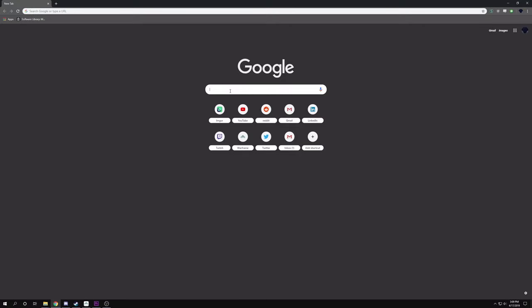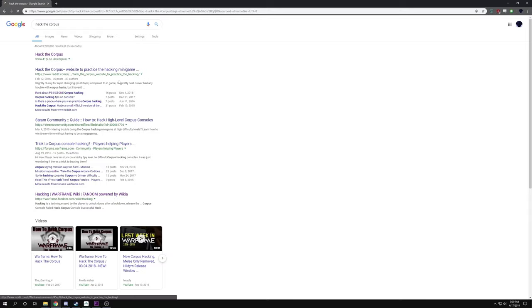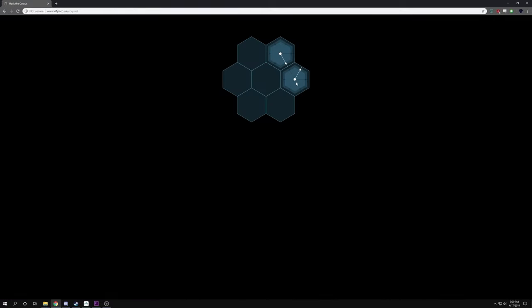Run a search on Google for 'hack the corpus' or go to the URL in the description. It's a website designed for you to just sit there and practice hacking Corpus consoles, and I learned on this thing. I spent maybe 15 minutes at most — and this was years ago — practicing on this, and I've never had an issue with hacking since. I'd argue it can even get to be more difficult than the hacks in the game itself, so it's excellent prep.